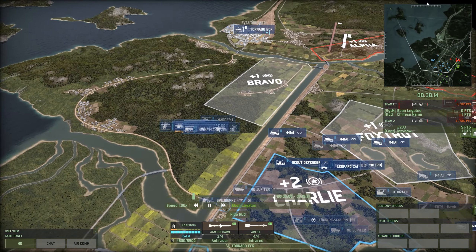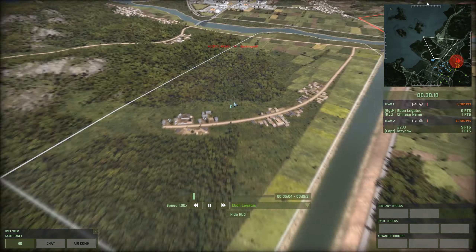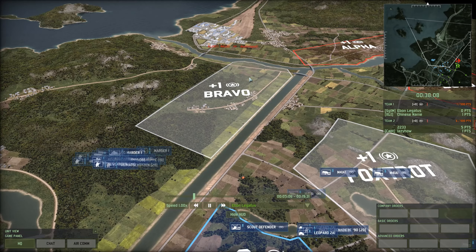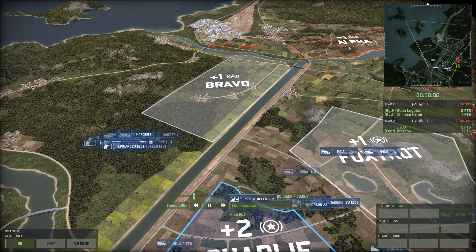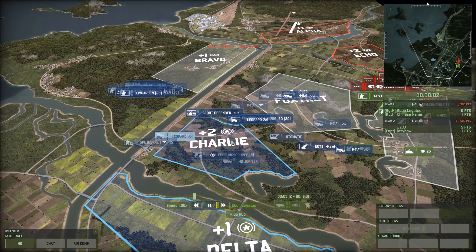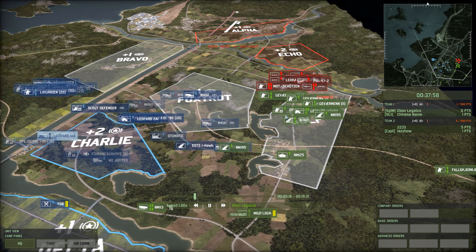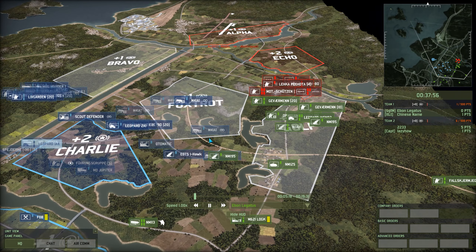In the meantime, my Tornado ECR was able to come in here and take out an HQ61A, roughly around this section of woods, and that was immediately called out for replacement by the Red player. That's about 60 points - it doesn't make up for what I spent on the seed plane right away, but if we can keep getting that value, that will certainly be something worth writing home about.